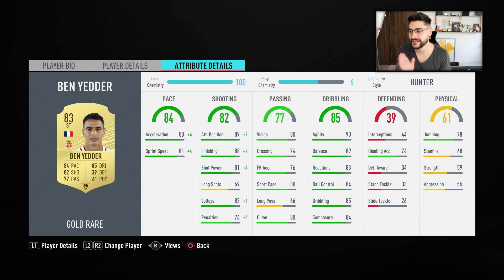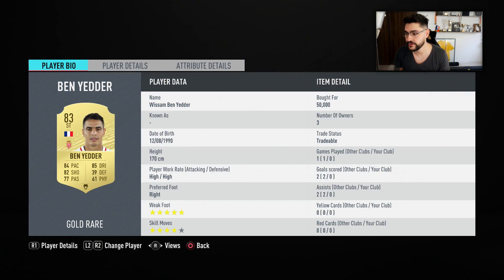This guy is very good at finishing — he's got 88 finishing, shot power 81, and he's got that nice combo together with the 5-star weak foot and 4-star skill moves, which is extremely, extremely important.